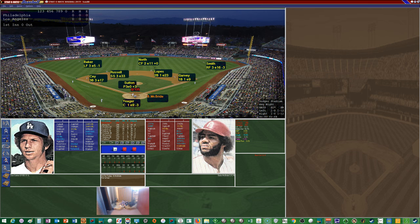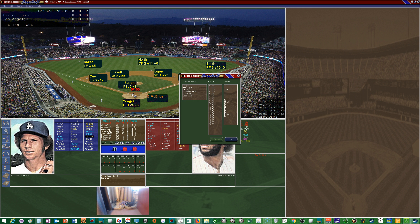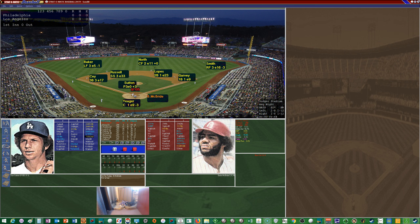Sutton looks in for the sign from Yeager. It's going to be off the six column of Sutton, and that's a ground ball to Lopes — it's a range check. Lopes with excellent range will get to it, over to Garvey, and that's how we'll begin.